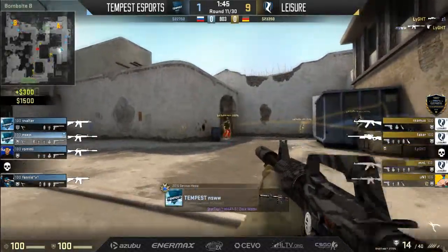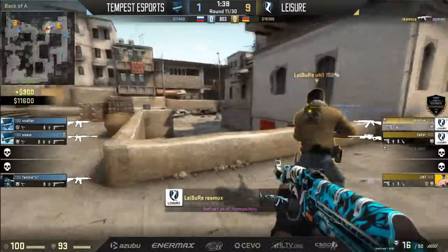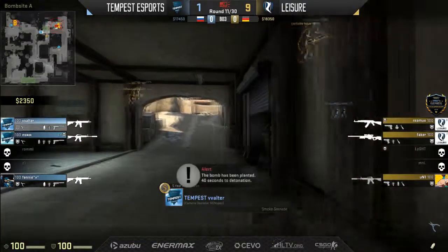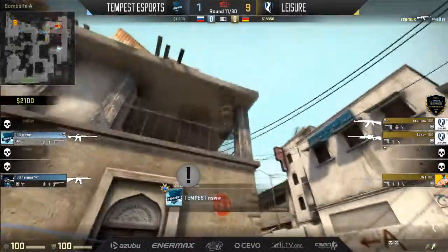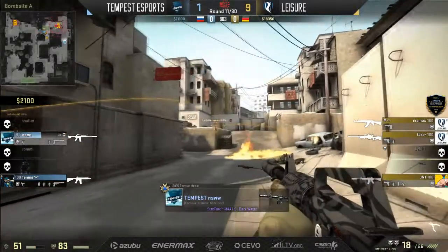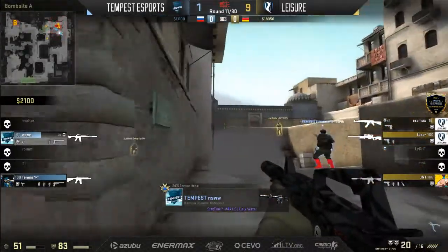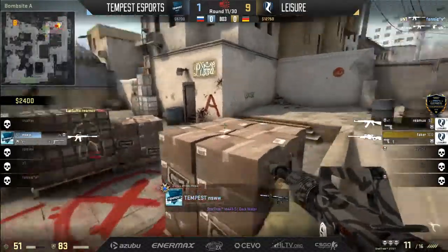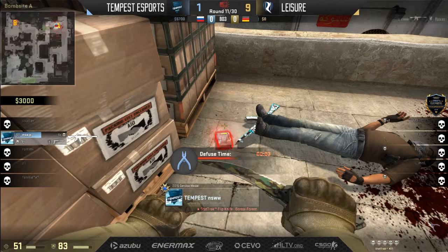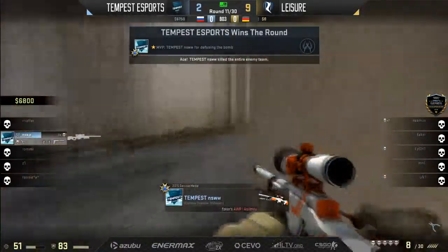Leisure have a luxurious bank account. Light takes down Z1 towards long, NSW fires back — first time in a while we're going to see advantage to the CTs, but they need to deny catwalk. Rami falls, so they've got long control with NSW, but the bomb site is open for business. The plant goes down towards cats, Walter falls as well — not looking good. One on one now at the feet — NSW gets one for one again. Wow — NSW, that was probably the sickest spray control I've seen in a long long time. NSW with the ace!